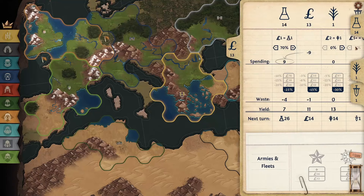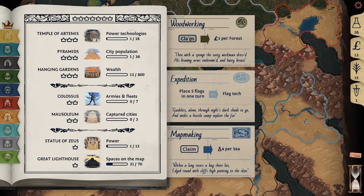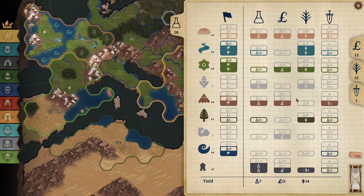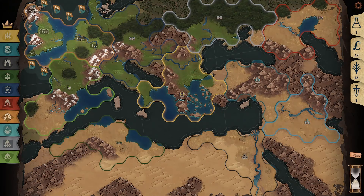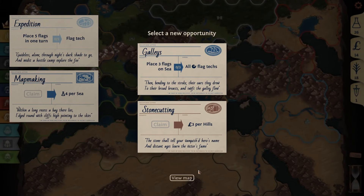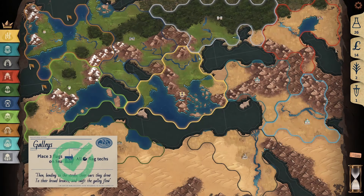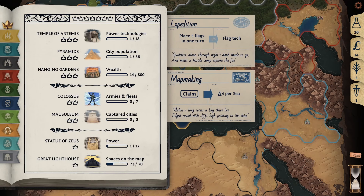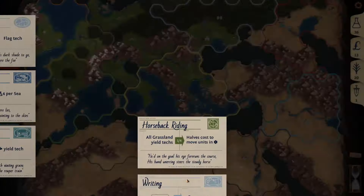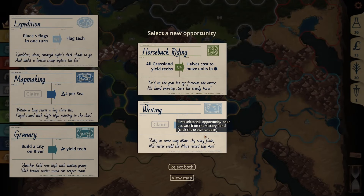Our only other option really is the ocean — we've got maybe 14 tiles of ocean there. Ocean's a difficult one because, like I talk about in all my videos, it's important, it's a key to victory, but it's really expensive to get any techs on and you start off with no yields. Luckily we get a super critical opportunity: four science per sea tile. We also pick up another good opportunity — place three flags on a sea tile and get all the flag tags. Flag tags are another type of research which make placing a flag cheaper, saving science and food.